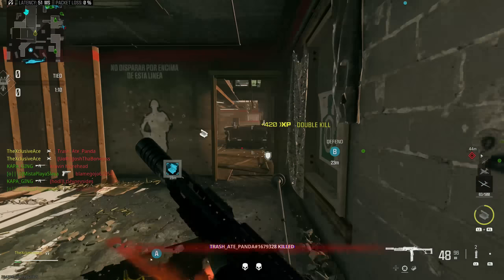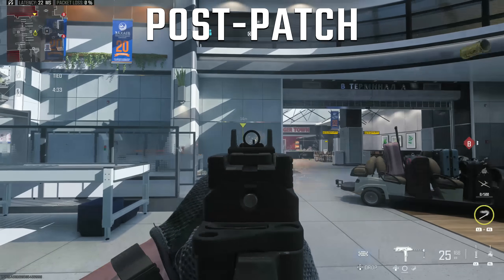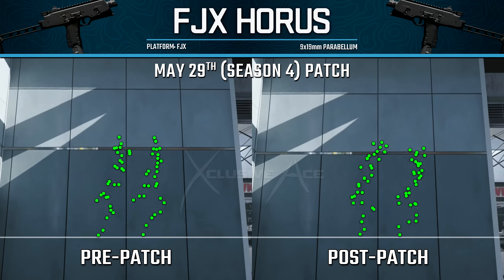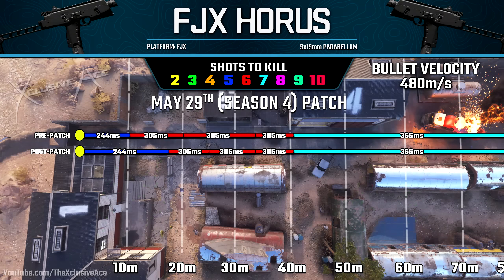Moving into SMGs, the big standout is the FJX Horus. They reduced the recoil gun kick slightly, but honestly it's still pretty inaccurate pre- and post-patch — it's still going to bounce around quite a bit. More importantly, they very drastically improved the five-shot kill potential — the maximum damage range went from just 10.2 meters all the way up to 17.8 meters. On top of that they improved the second damage range slightly as well.